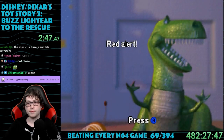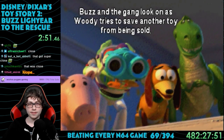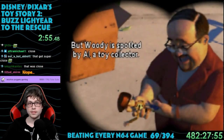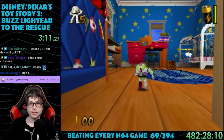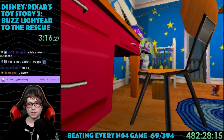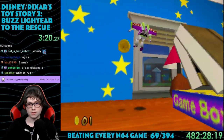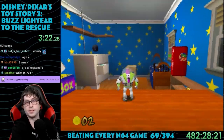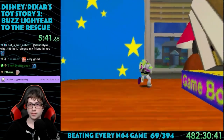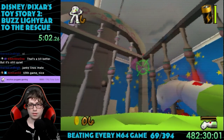It gives some lore to start, which actually follows along the movie plotline pretty well. Andy is left to go to cowboy camp for the summer. His mom is hosting a yard sale, and Woody got taken by a toy collector named Al. For the gameplay, it's a 3D platformer — it's just what you did back then. Wanna make a game about a popular movie? Slap a platformer on it. You play as Buzz Lightyear.